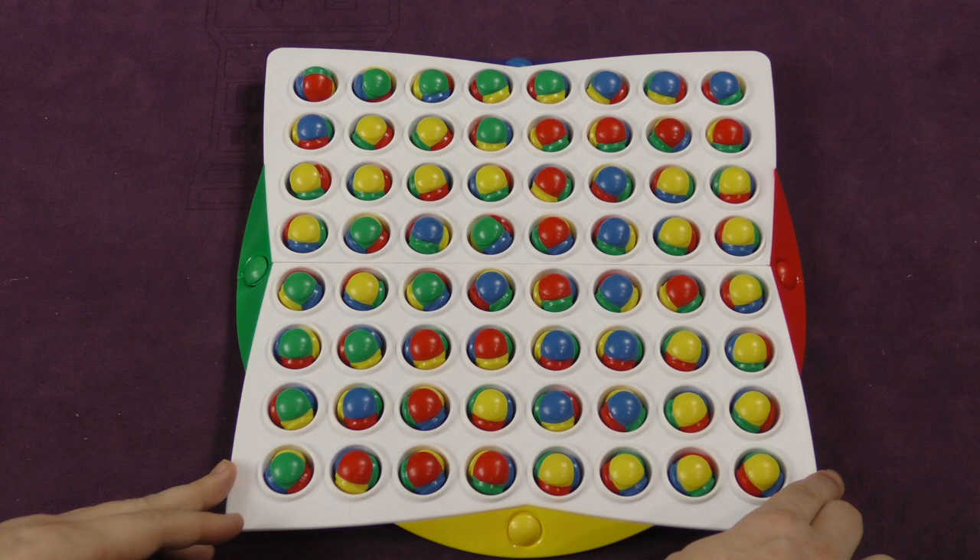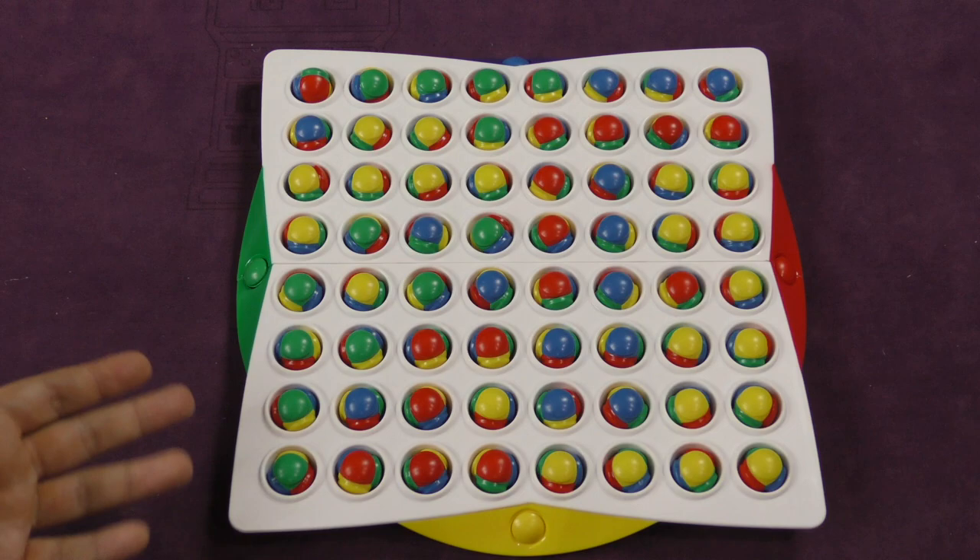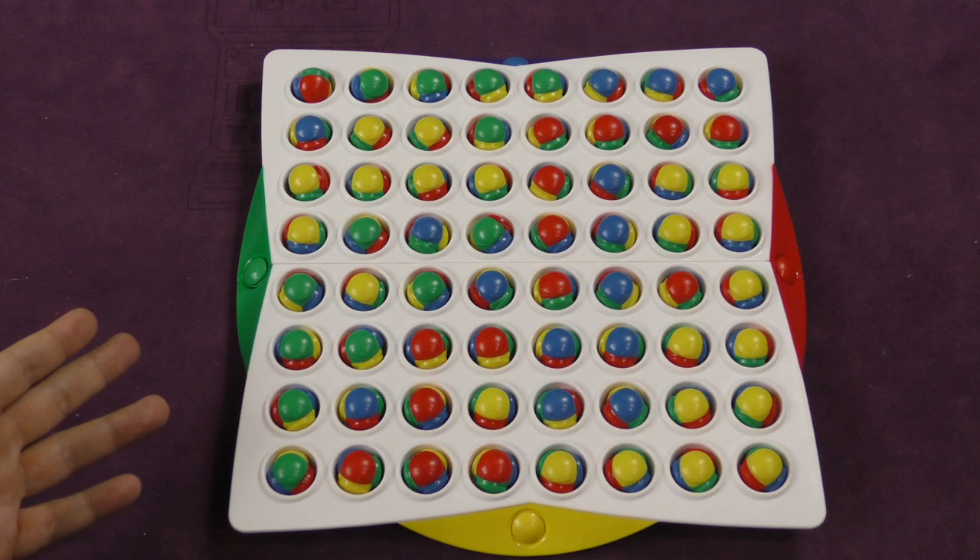Once every spot is filled on the board, you simply count up who has the most colors showing, and that person wins. In this case — this is actually after a real four-player game — yellow is the winner because they have the most yellow faces facing upright.